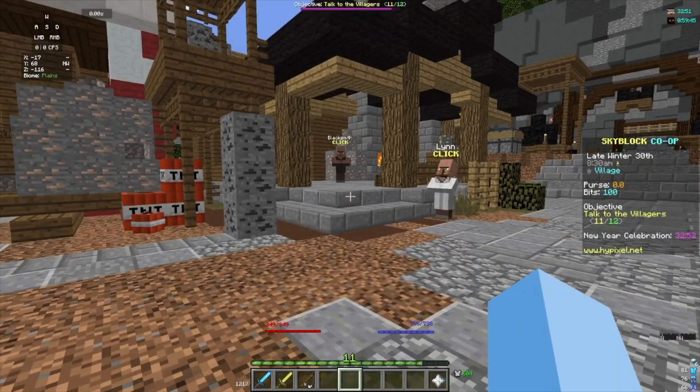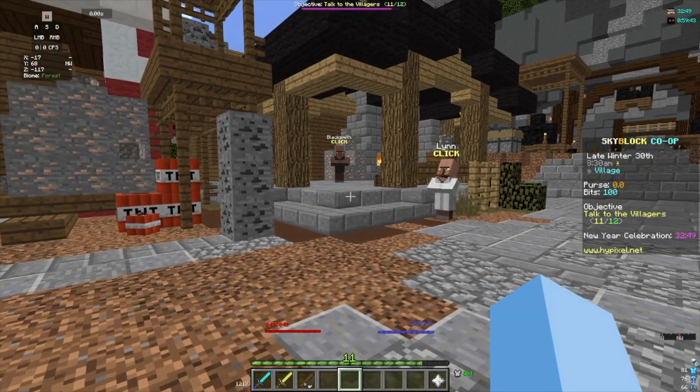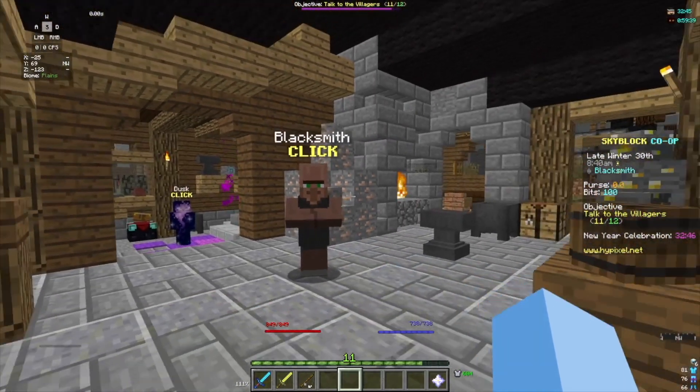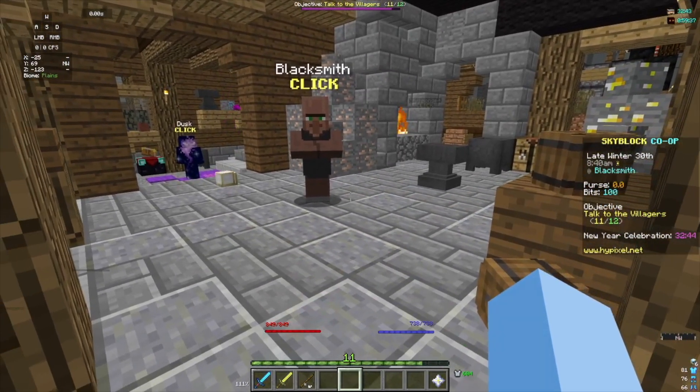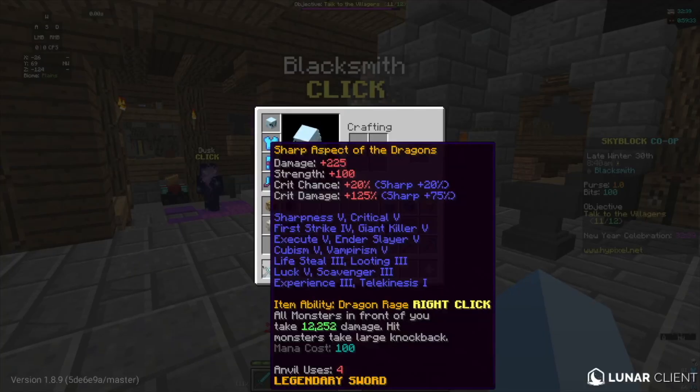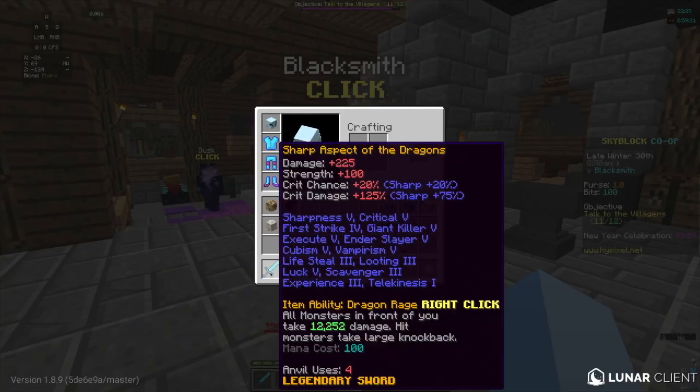Alright, so for the first damage method, I'm here at the blacksmith, because basically it's honestly just reforges. So what you're going to want to do is reforge your weapon first. I recommend Sharp, because it gives crit chance plus 20 and crit damage plus 75.